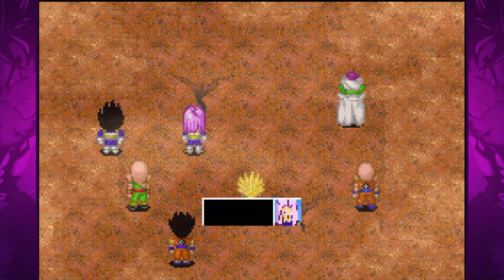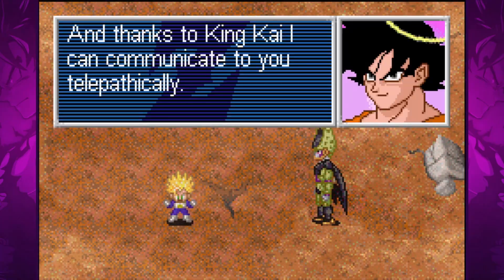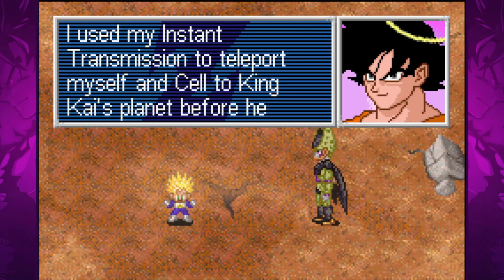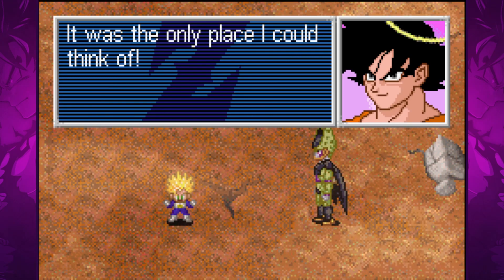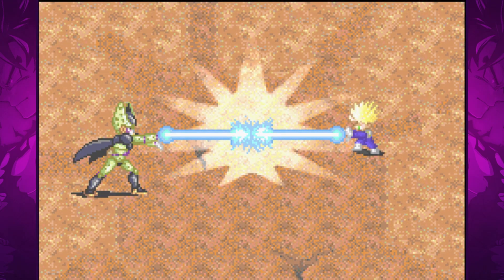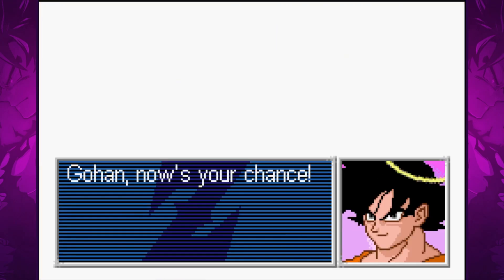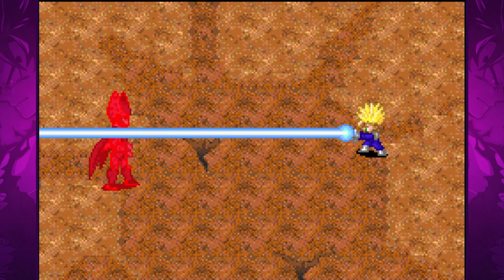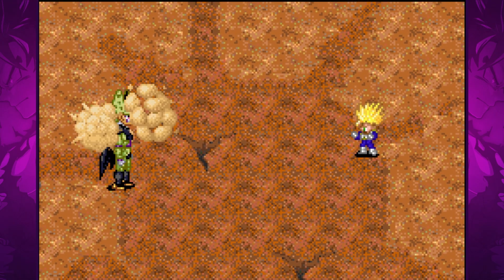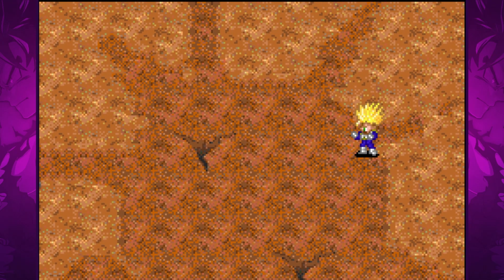Cell is able to regenerate and using a single ki blast he impales Trunks and kills him. Goku communicates to Gohan from the other world via King Kai, encouraging Gohan to believe in his power. With newfound hope Gohan prepares one last Kamehameha — the beam struggle between the two combatants is intense. A surprise Galick Gun from Vegeta leaves Cell stunned and distracted, and Gohan seizes the opportunity, unleashing all of his strength into the Kamehameha wave which overwhelms Cell's blast and fully disintegrates him.